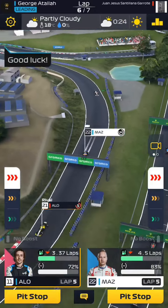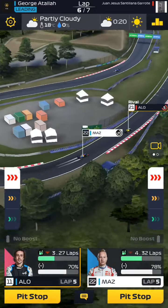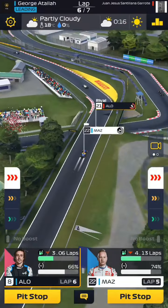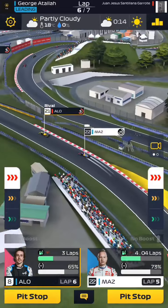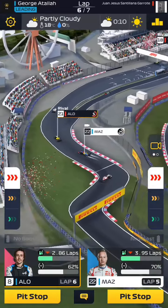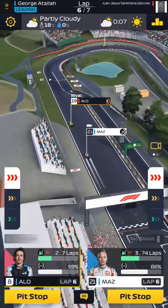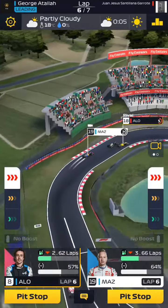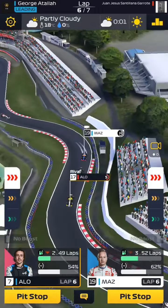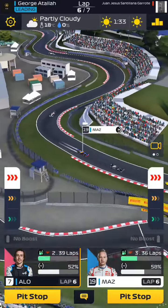Which gives us track position. Even though he's on softs and he might be conserving, I have the better tire for now. I think we're gonna be able to overtake him with Mazepin as well, to overtake both of his drivers. Nice position there from Alonso — he's up to P7 and he's only on level 2. Like, you never expect your drivers to qualify in P15 at this stage.